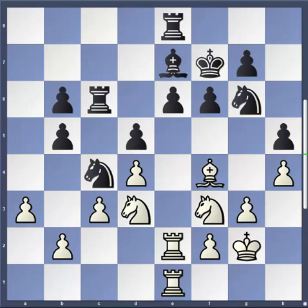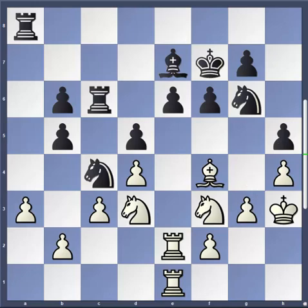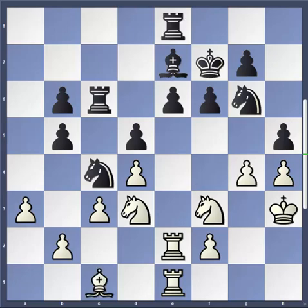Rc6 overprotecting e6, Kg2, Be7, Ng1, Bf8, Ngh3, Be7, Ng1, Bf8 — that's a small repetition. And now Firuja goes to h3 with his king, preparing a later g4 to break black down on the kingside. So Ra8, Bc1, Re8 and now g4, hxg4, Kxg4 and now white is ready to start using his space advantage on the kingside.